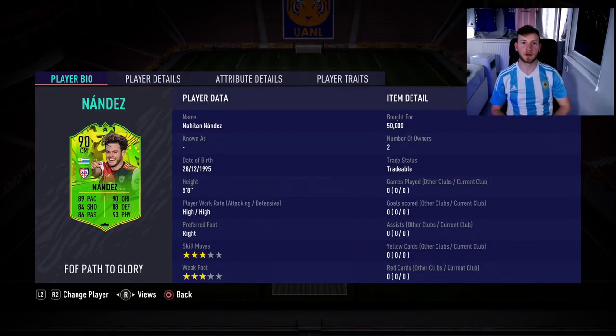What's going on YouTube, we're back for another video — another player review, this time on Nandez. He's just come out in the next batch of Path to Glory cards, and as you can see it's only cost me 50,000 coins, which isn't a lot.